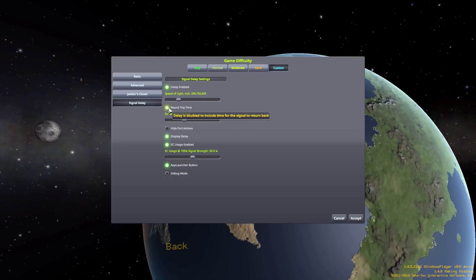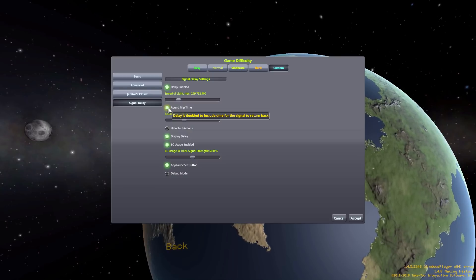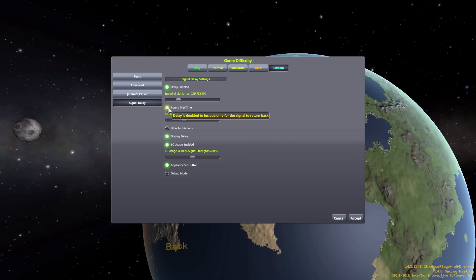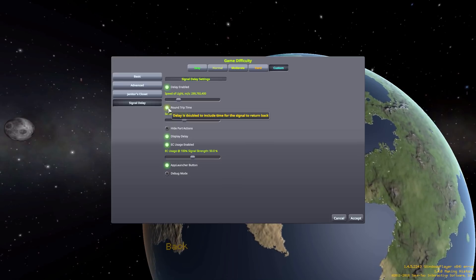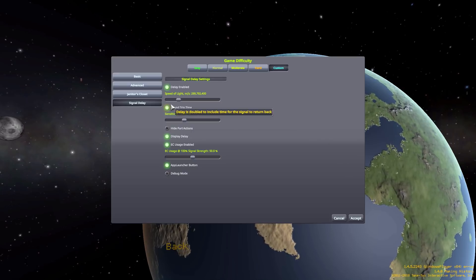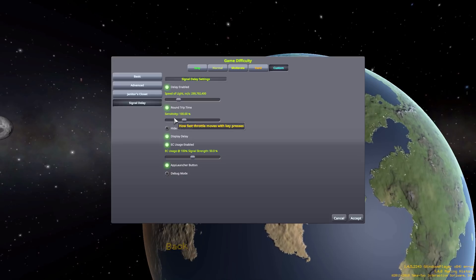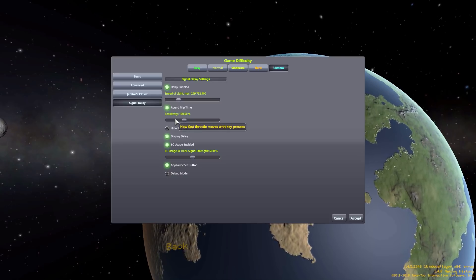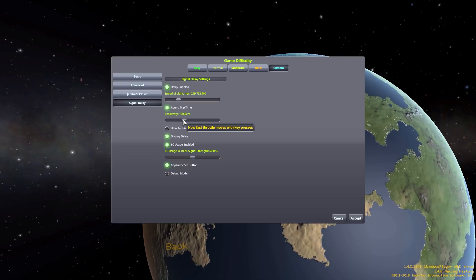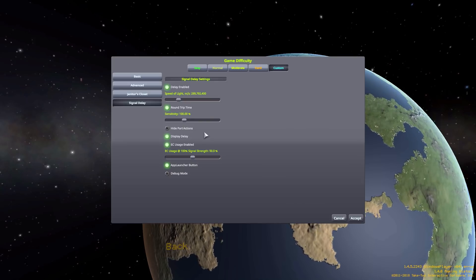The next option is if the delay is going to be one-way or round trip in terms of how long it actually takes. With round trip it means when you hit the action it's going from your probe back to Kerbin and then back to the probe, so you can turn that off which will basically cut the delay in half. Then we have the sensitivity, which is how fast the throttle moves when you press the keys to throttle up and down, and at 100 it will be the same normal one-to-one ratio.